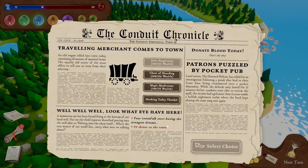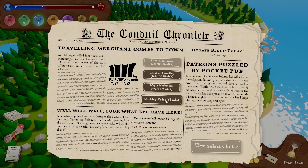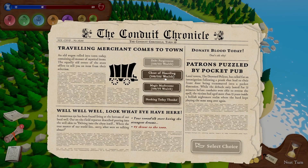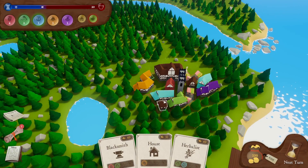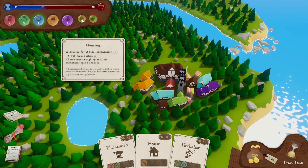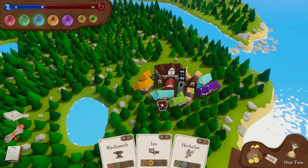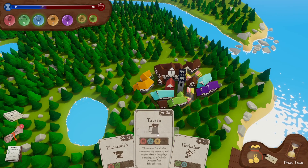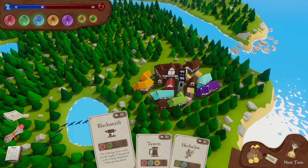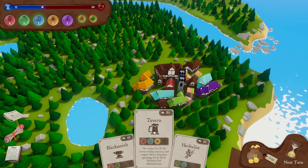The threat level just increased by five — a monstrous eye has been found living at the bottom of our local well. A travelling merchant comes to town: chest of hoarding, magic mushrooms — nothing today thanks. Honestly, I don't really want to spend all our cash at the moment. Our third level is getting bad and we do need food. Housing is ten for thirteen, so we've got a bit of space, but a low adventurer spawn chance. I think we should try to get some more housing to do something about that. Also an inn — let's really get our housing on. What's the difference between an inn and a tavern? I think in fantasy they're used interchangeably, but an inn is more about people staying and then drinking in the tavern.